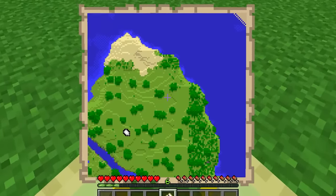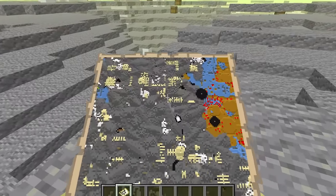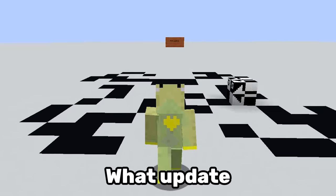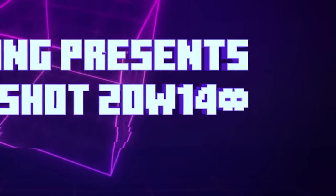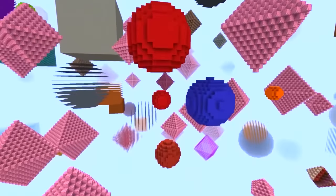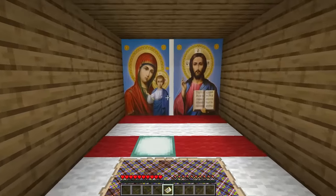Number 12. This is how a typical map looks. However during one specific update maps used to look very different. It was the 20w14 infinite update and it added an endless amount of new dimensions into the game, each dimension having its own unique map.